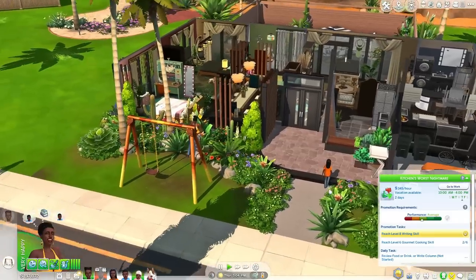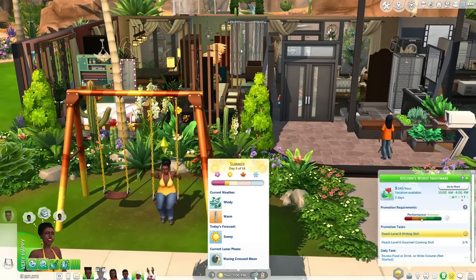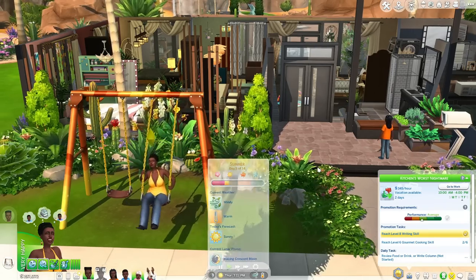And that's essentially UI Cheats Extension and what I use it for. As you can see, it is now windy since we changed that earlier — the trees are moving and everything, no glitches, it is now a windy day.